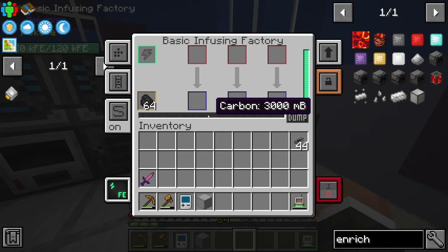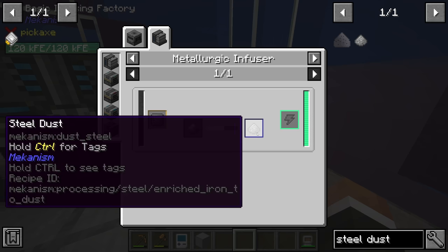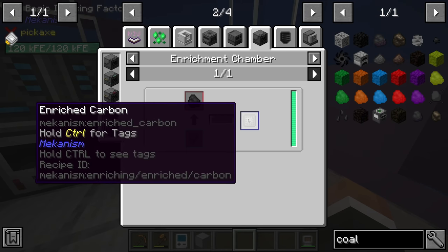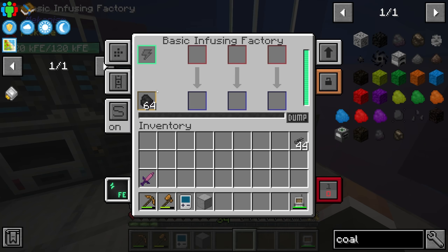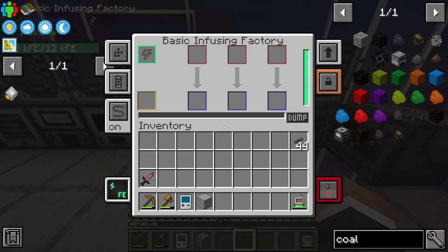Right now when you put one piece of coal into the basic infusing factory you get 10 millibuckets of carbon — enough to make one steel dust or one enriched iron. However if you first put that coal into an enrichment chamber to make enriched carbon, you get 18 millibuckets of carbon instead of the default 10, giving you essentially eight times as much use out of each piece of coal. That's not critical for coal since we have plenty.